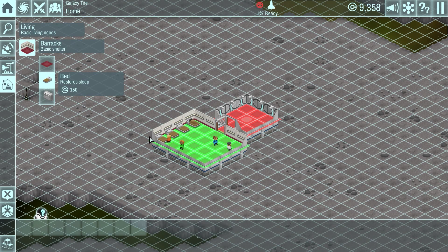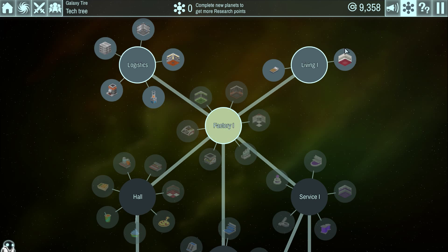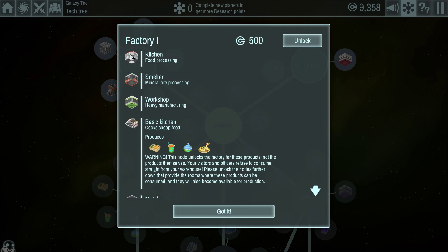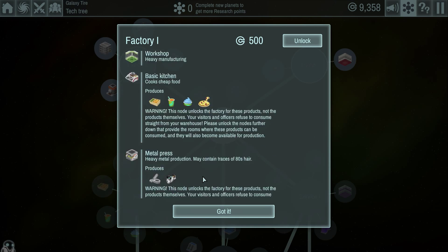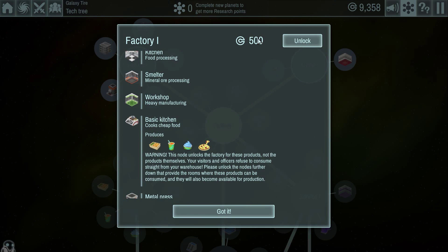As you can see, one of our colonists is sleeping as we build these beds, restoring their strength. Let's go back to the build menu. There's not much we can build just yet — we need to do missions to unlock new things. The tech tree is right up here. Right now we have Logistics, which is the warehouse and transport. We have Living, which is the barracks. The next thing is the Factory, which unlocks kitchen, smeltery, workshop, metal press — all kinds of stuff. We're going to unlock that soon.